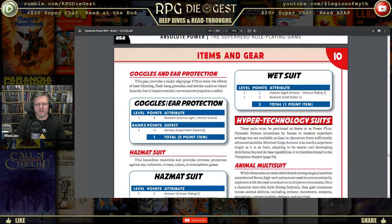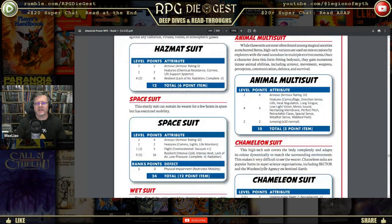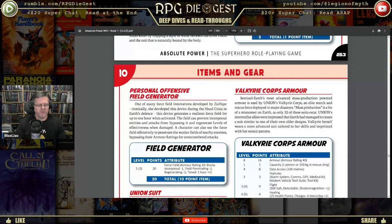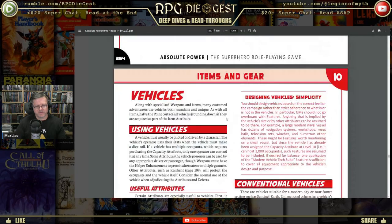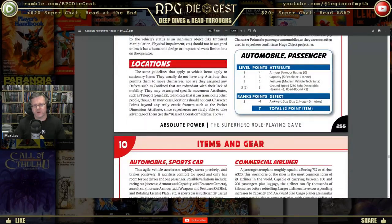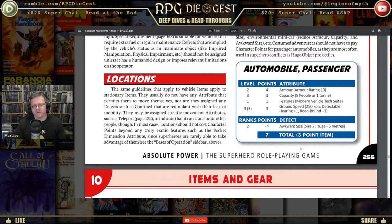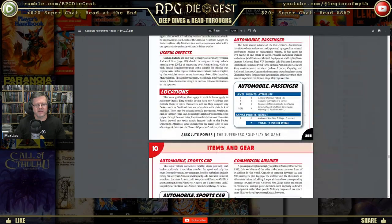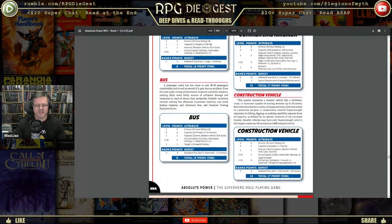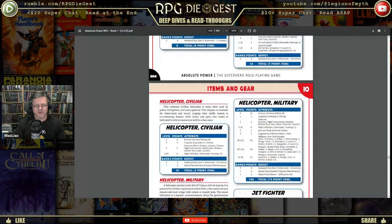There's also a Hazmat suit, and an animal multi-suit — often found among magical societies or high-tech variants. Once a character dons this form-fitting bodysuit, he gains numerous innate animal abilities — basically Aquaman or Wolverine. Also Valkyrie core armor and a Union suit. Then we have vehicles. A typical passenger automobile is 7 points or 3 total point item. Sports cars can be 4 points because they go faster.